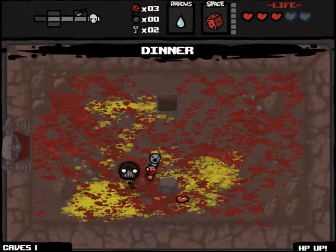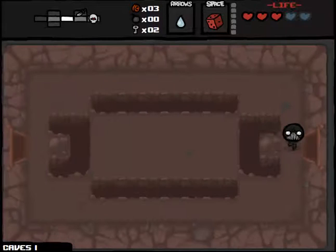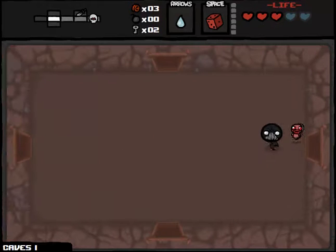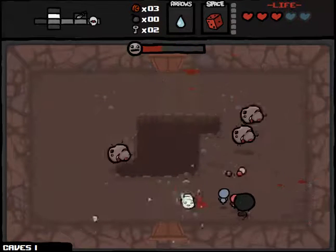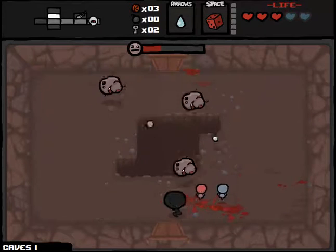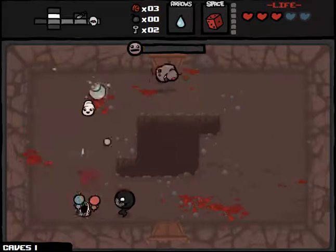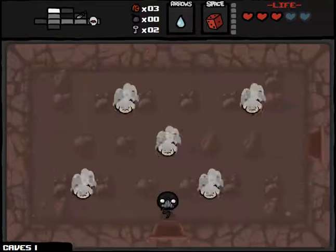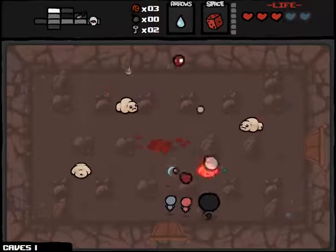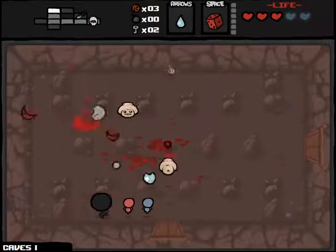I'm just keeping a steady stream of damage on him here. And then we can't be hurt by his creep because of the flying. Flying's really underrated by me — I'm actually kind of changing my opinion on it lately. I used to not think it was that good, but the more I play it, the more I realize it's pretty awesome. We're not going to trade that health upgrade. I could use some more damage though. I do realize I traded Brimstone, which is a pretty good damage upgrade.